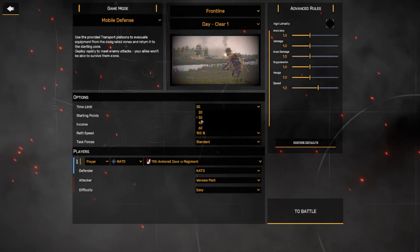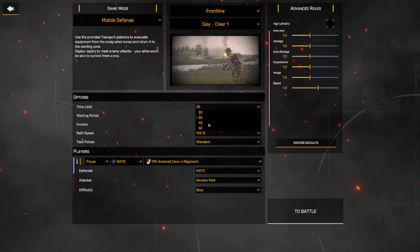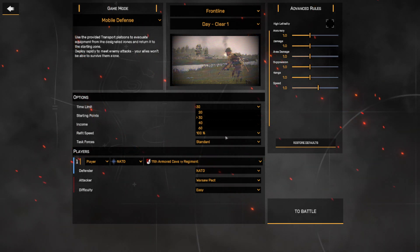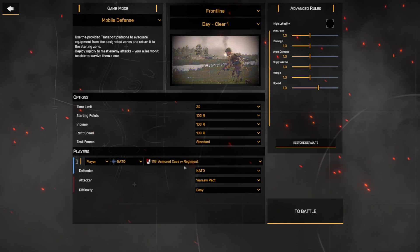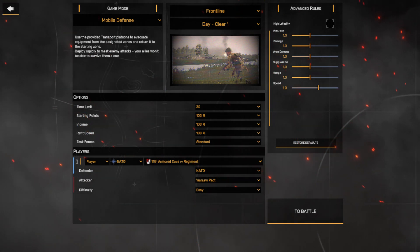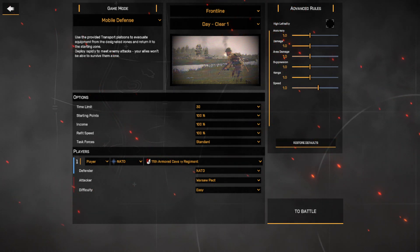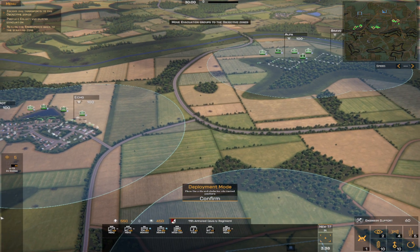Overall you're going to need a base time limit of 30. You need to collect around a thousand supply in total. Your transports hold around a hundred supply each, so you're going to do at least five runs — that's going to take longer than 20 minutes, so we'll start with 30. We'll keep everything else basically the same. Frontline is our map and we're starting on easy. The mode kind of builds up to a crescendo — your first couple of defenses are against a smaller, weakened fighting force, then as the mode progresses the enemy sends bigger and larger waves. It gets hectic towards the end but starts off really slow.